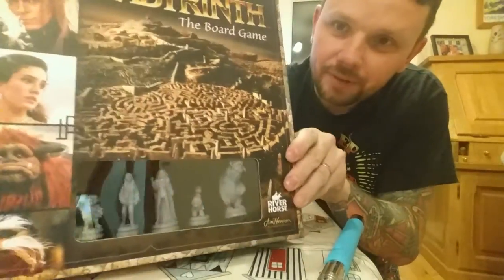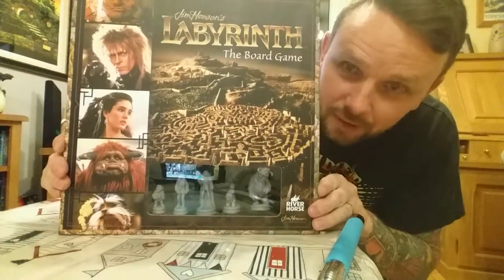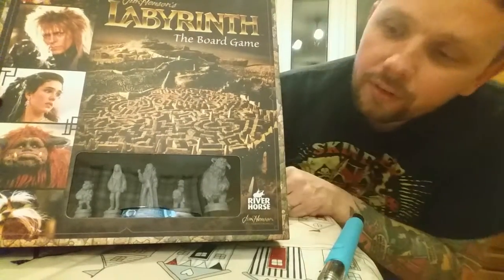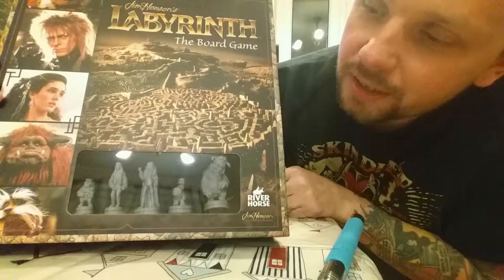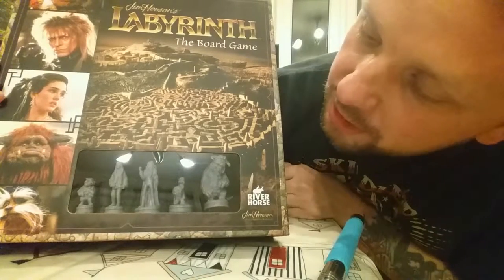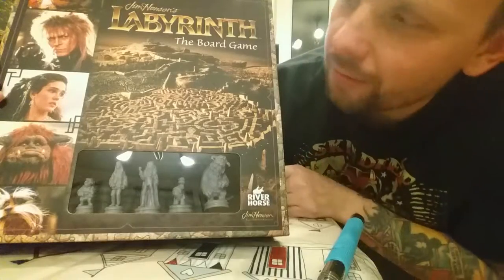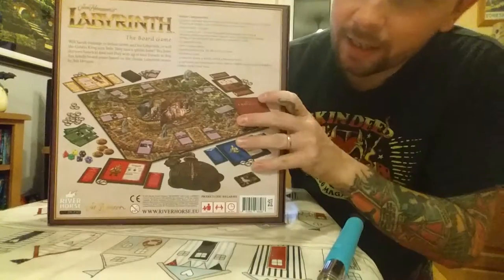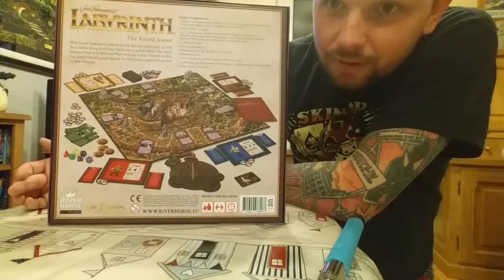Just before I open it up, let's have a look at the actual box itself. I've got all the main characters on there and in the window we've got all the board pieces, which look awesome. I'm really tempted to paint them but I don't think I will. On the back we've got the board itself showing play.